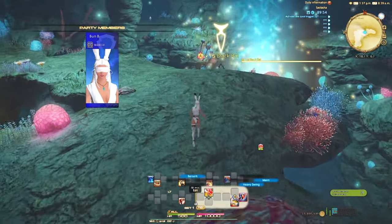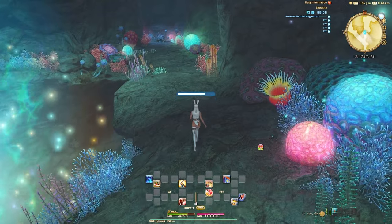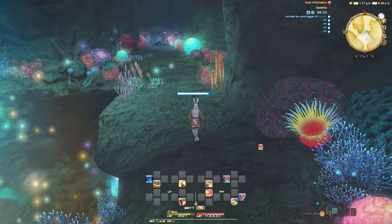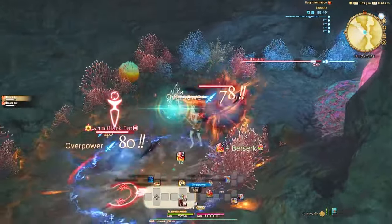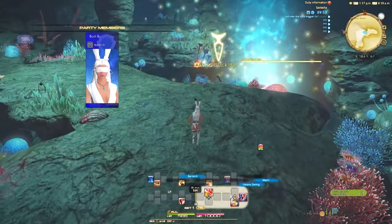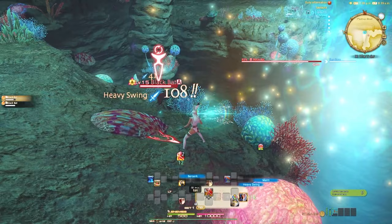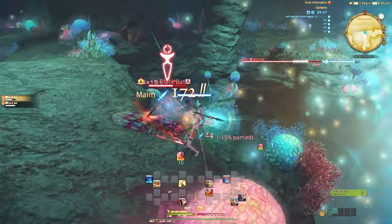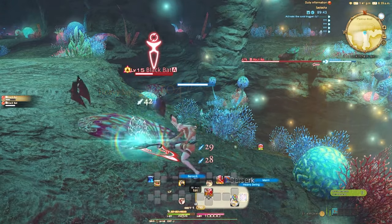Warrior's level 15 single target rotation is Berserk, Heavy Swing, Maim. Warrior's level 15 AoE rotation is Berserk, Overpower spam. Berserk works on your next three weapon skill attacks, aka GCDs. Warriors should be using AoE on three or more enemies, single target on two or less — just make sure you keep aggro on both.